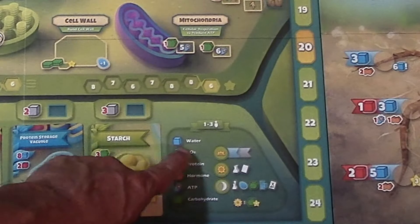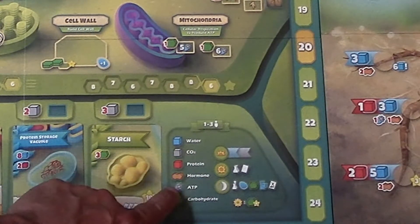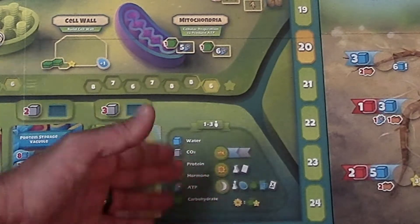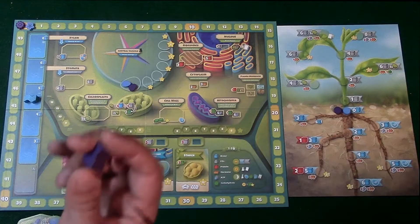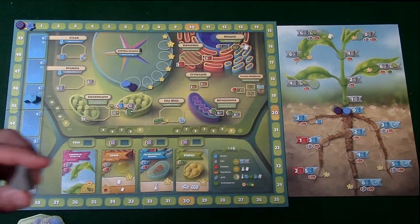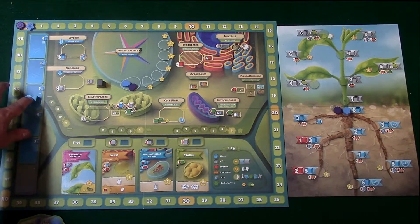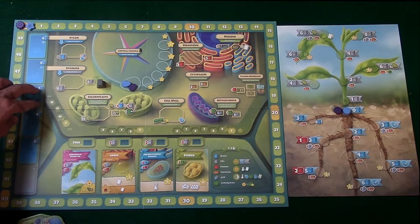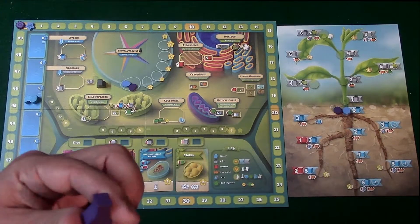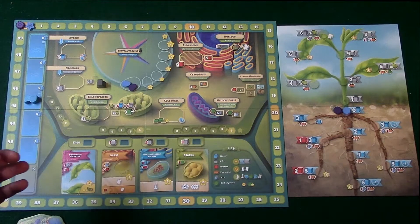In the game you've got different elements: water, CO2, protein, hormones, ATP, and carbohydrates. Each player is also going to be receiving a number of action markers, and there's going to be a gray action marker placed over here on the board. Right over here there is a water marker, and depending on how many players there are you're going to place the water marker in that space. Throughout the game you're going to be placing these markers on different areas to try to collect resources and in turn try to turn those resources into points.